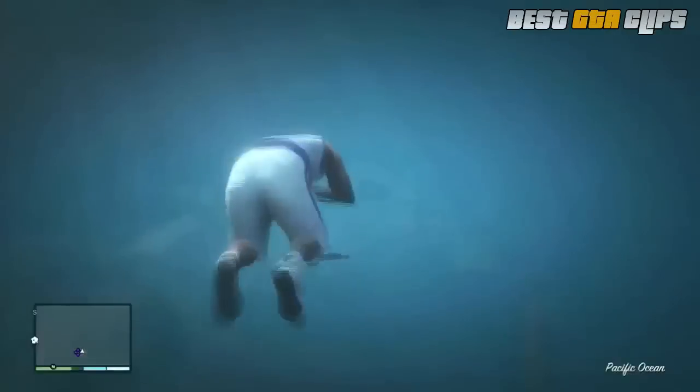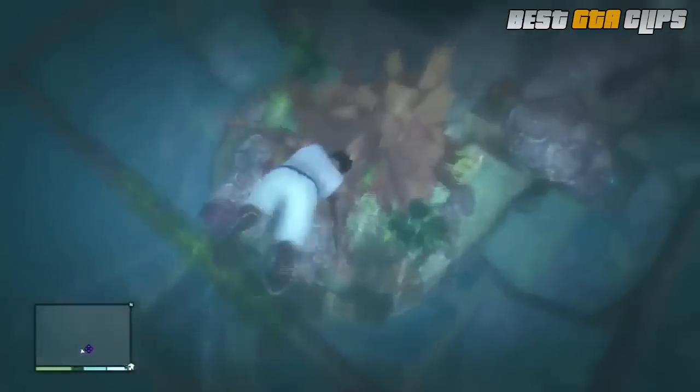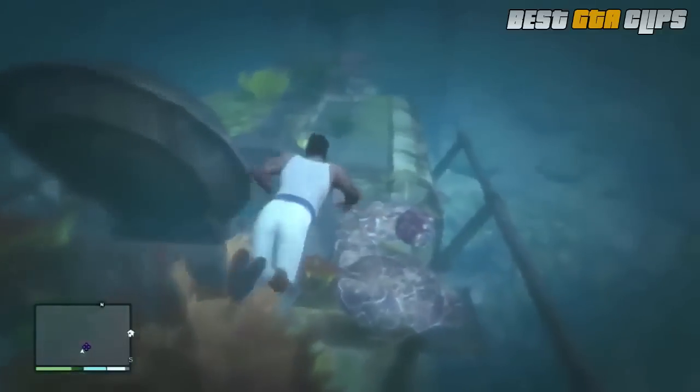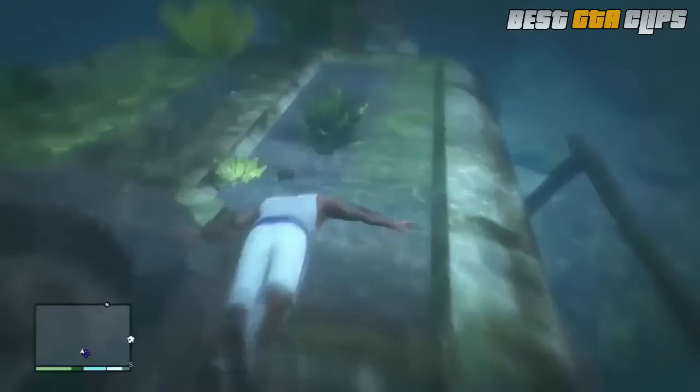When you go underwater, you will know you're here because you will see the briefcase right on top — it's on top of this ginormous submarine type thing. It's not too hard to find, and when you get there, it will say you have just got 25k, so the briefcase is worth 25k.